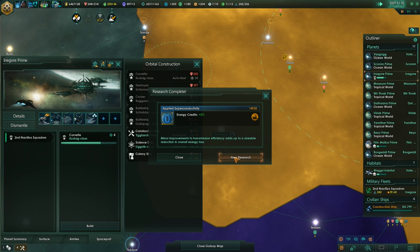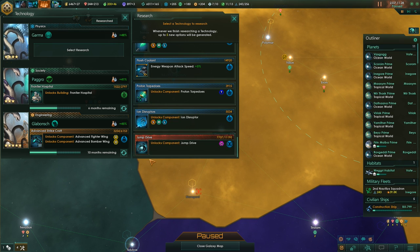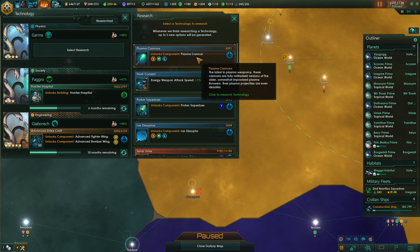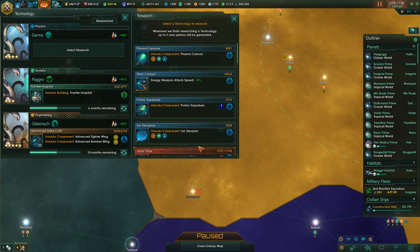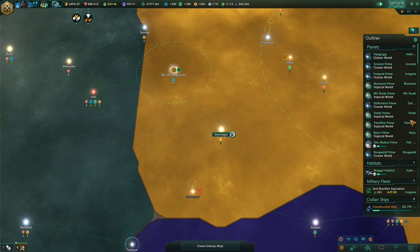Are we researching anything that will help our military? I don't think so, not right now. What about physics? Let's see — none of these are super useful. Let's go for the cheapest tech then, maybe we'll get something more interesting next time.